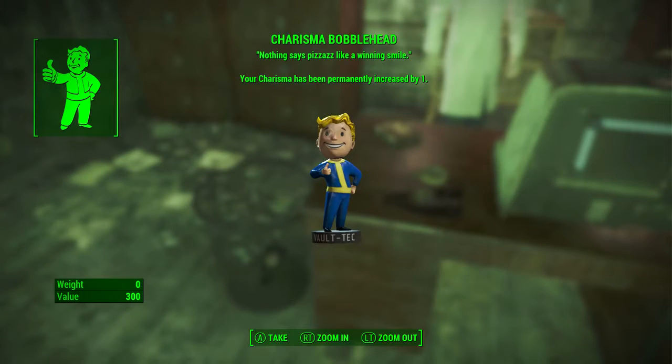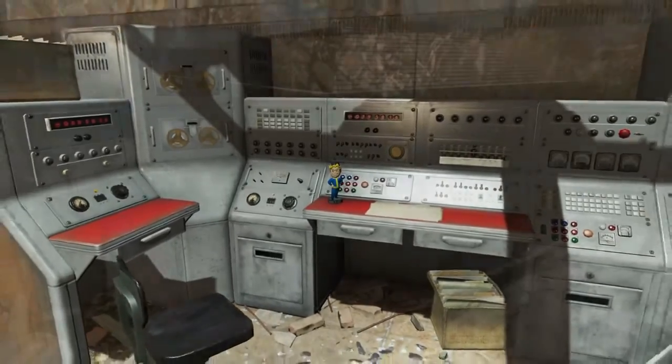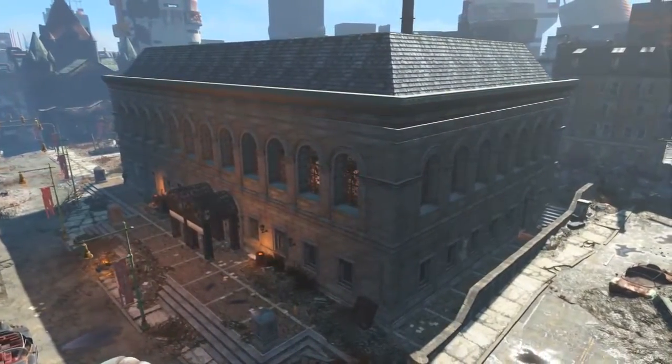On his desk is the charmingly charismatic Charisma bobblehead. When we pick it up — Charisma bobblehead: nothing says pizzazz like a winning smile. Your Charisma has been permanently increased by one. Next we will be hunting down the Intelligence bobblehead.